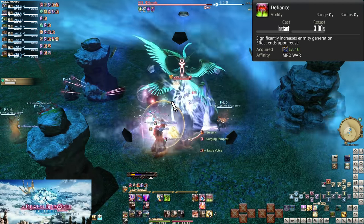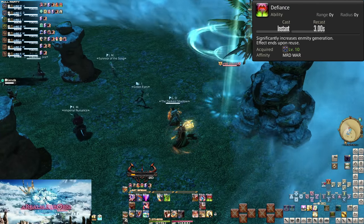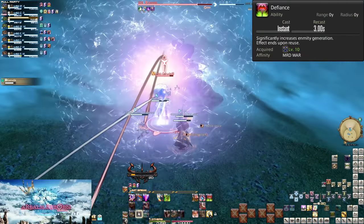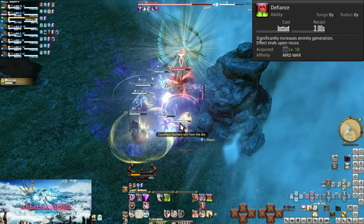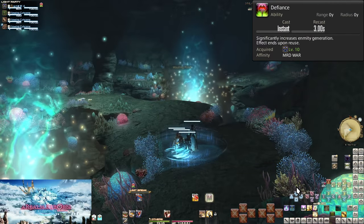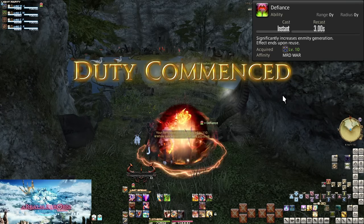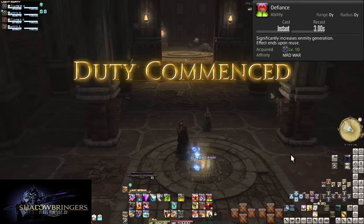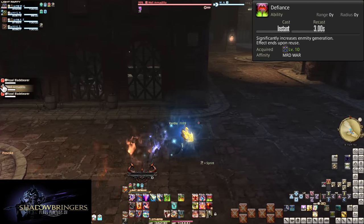Beyond who is currently tanking, you want to be ready to immediately assume tanking duties if the other tank dies. A minute or so into a fight, turn on Defiance even when you are the designated off-tank. This guarantees you are in second place in Enmity above your DPS and healer allies. The moment the other tank dies, the boss will hit you instead of your easy-to-murder teammates. Also be aware of Level Sync — if you go into a duty below level 50 with Defiance active, it will deactivate. Be ready to hit the button every single time you enter a duty, especially in dungeons as the only tank around.